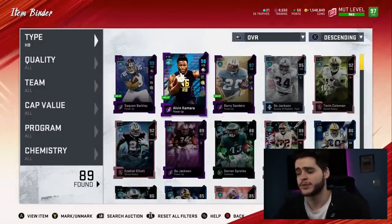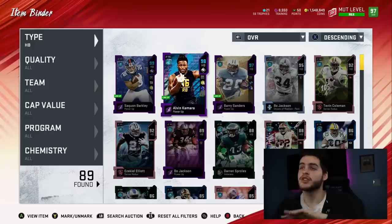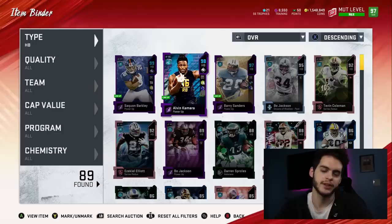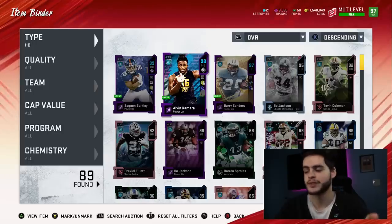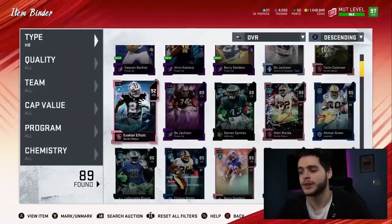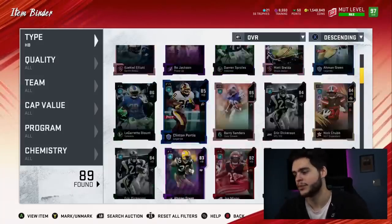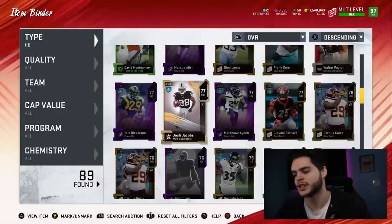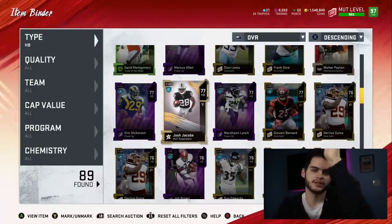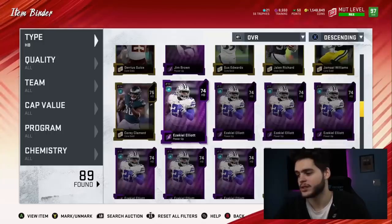If they make specific players required, it will be the most impactful for people who have those exact cards. But that affects fewer people. If they do it with specific players — let's say Redux Ezekiel Elliott is a requirement — he's going to be like 100k, maybe 70 to 80k. But if they just require any halfback, they'll all go up slightly. The market will gradually curve up — not a spike for specific players, but a slow steady gain — and that's still enough to make a lot of profit.